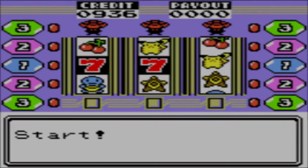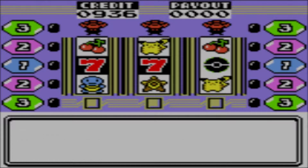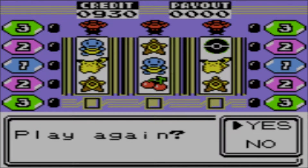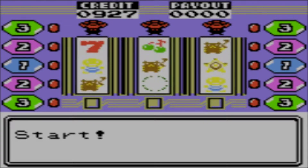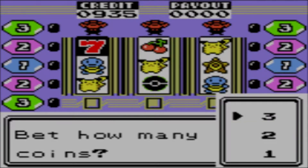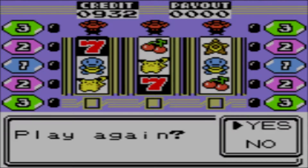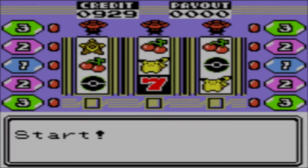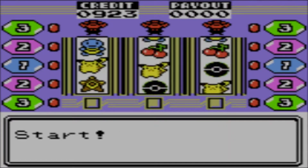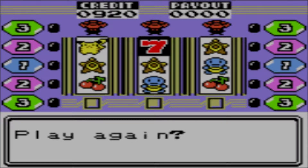There are six different pictures on the reels here, and they all give different amounts of coins. Three cherries will give you six, Pikachus give you eight, Squirtles are ten, Staryus are fifteen, Pokeballs are fifty, and three sevens in a row gives you three hundred coins. I somehow managed to get three sevens in a row three times in a rather short amount of time — all offscreen. I got incredibly lucky. I'm just gonna stop now so that I don't use up all of my coins.